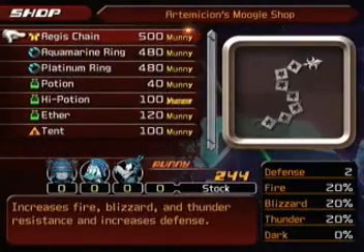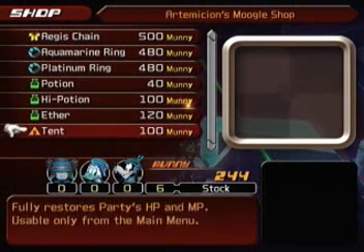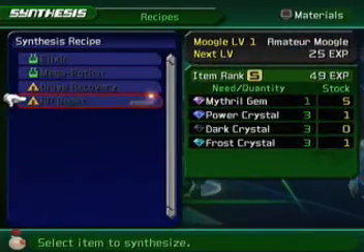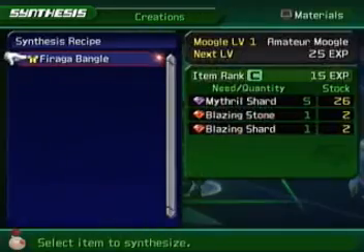There's a shop here. The Aegis Chain, Aquamarine Ring, and Platinum Ring. Nothing really that we need. Recipes. AP Boost. Anything? Of course not.